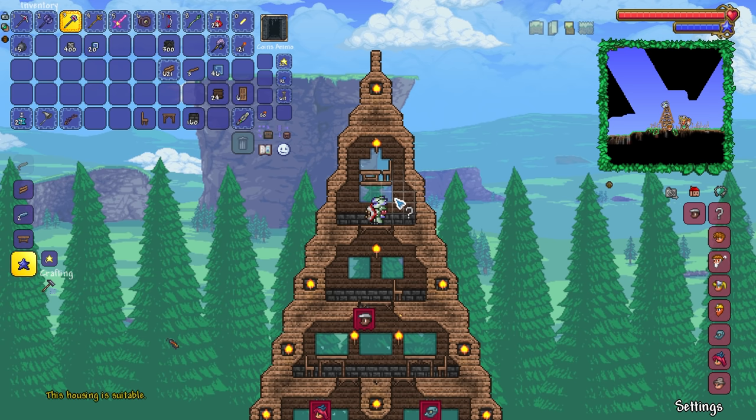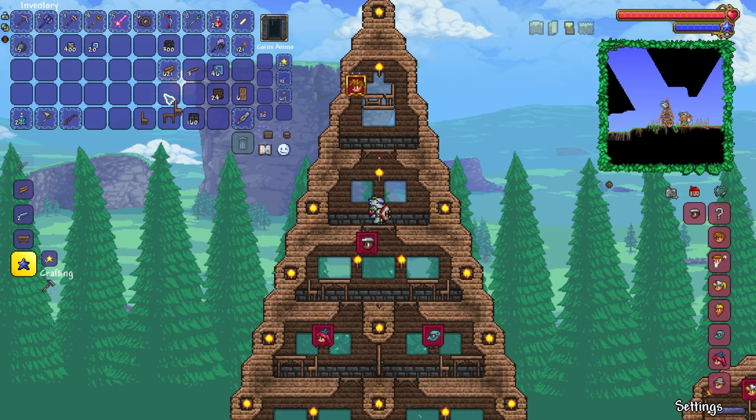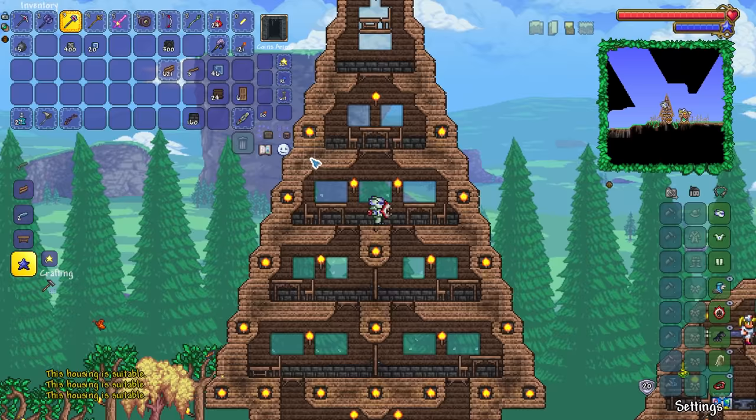Who do we want living up here? The guide can take top and center. Fantastic. These things are now fully valid as far as I can tell. Let's just make sure. Suitable, suitable, suitable. Keep going down. Suitable — someone's living in there. Suitable, suitable. Every single house in here is now NPC suitable. Absolutely beautiful. Exactly what we're looking for.